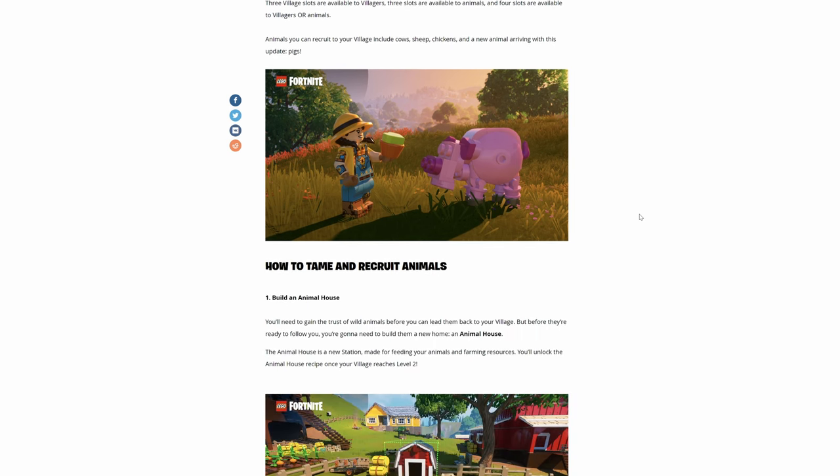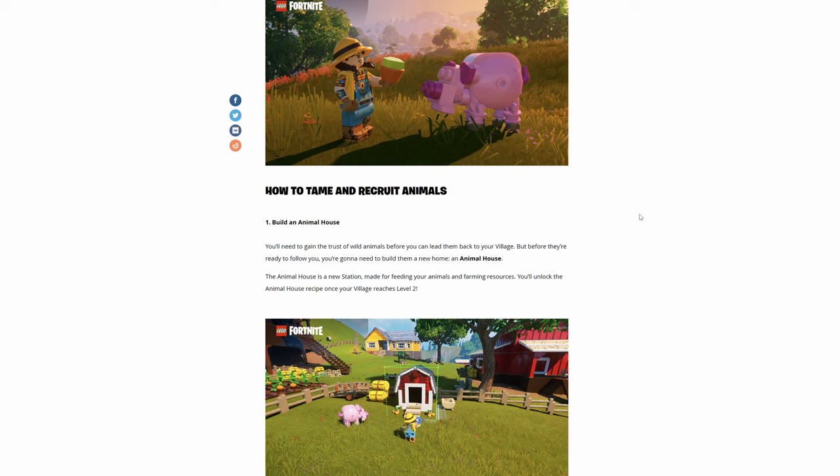How to tame and recruit animals: build an animal house. You'll need to gain the trust of wild animals before you can lead them back to your village, but before they're ready to follow you, you're going to need to build them a new home — an animal house. The animal house is a new station made for feeding your animals and farming resources. You unlock the animal house recipe once your village reaches level 2.